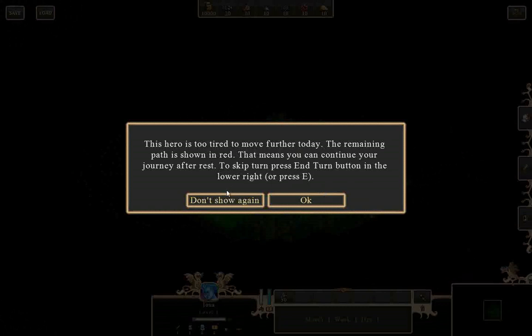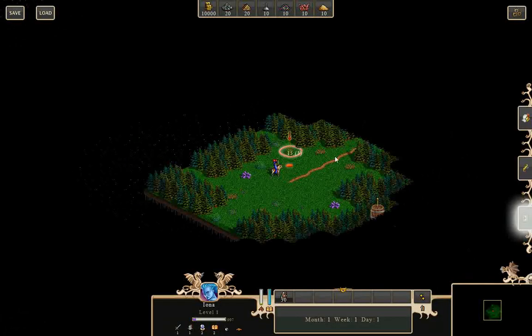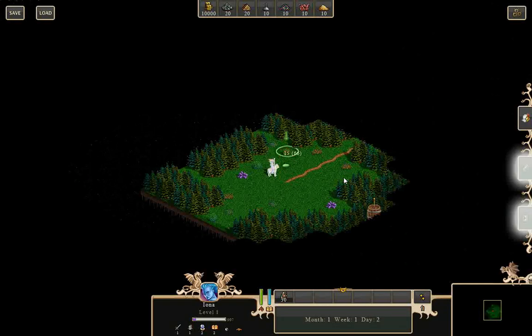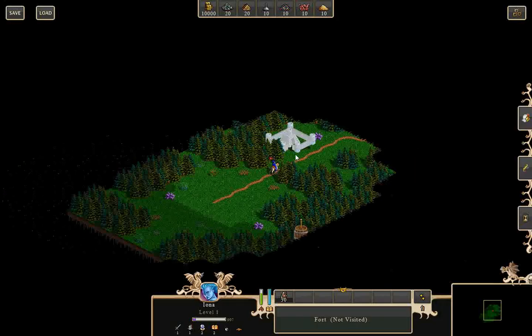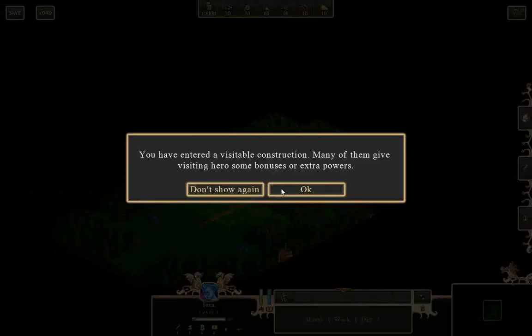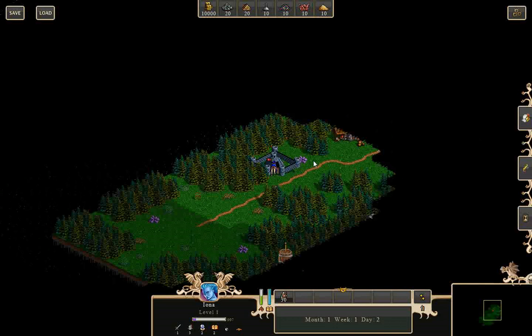Hero can't move any further. You've entered a visitable construction — many of them give visiting heroes some bonus or extra powers. In this case it's the fort. During the hour spent in the fort, the master shows you a new defense technique: plus two defense.